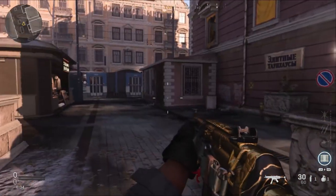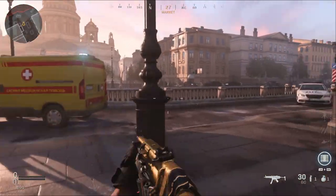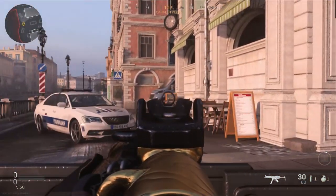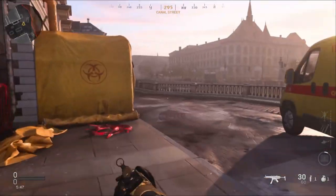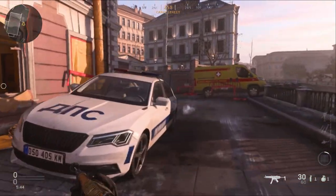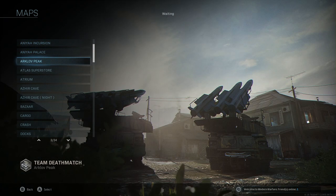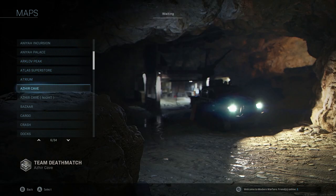Before we get into the maps, one quick thing I wanted to add is that I highly recommend you use deployable cover, because wherever you go, if you throw this thing down you can mount anywhere — you just have to make sure you can deploy it. That'll give you a lot more options for mounted kills instead of just running around. These are only going to be 6v6 maps. I'm not going to do Aniyah Incursion because really you just have a bunch of doorways — post up in doorways and mount to the side, or post up in one of the windows looking outside. That's all I recommend for that map.